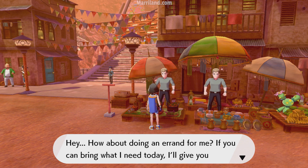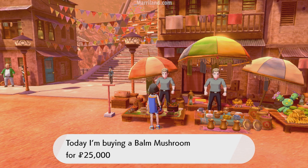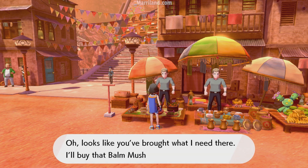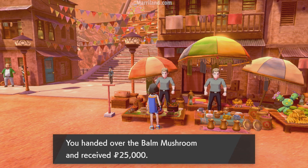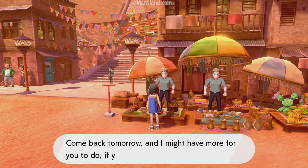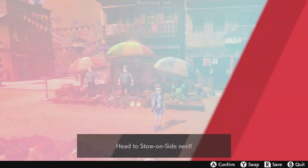The fellow next to him is kind of the opposite — he wants to buy something from you each day, and he'll give you a much higher rate than you'd get for selling the item in the store. In this case, he wants to buy a Balm Mushroom for 20,000 Poké Dollars. Whenever you have something that he wants to buy, definitely sell it, because the things he wants to buy have no use other than being sold.